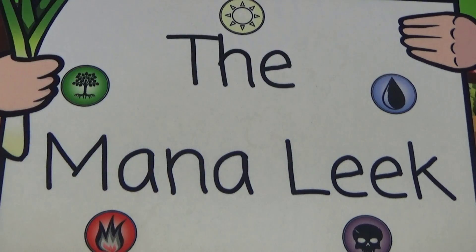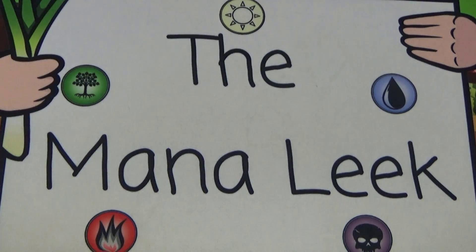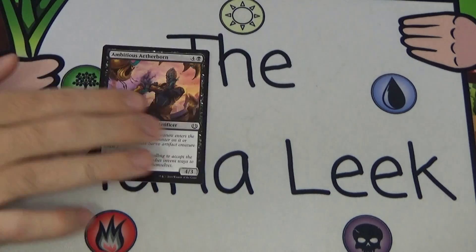Up next we have Kujar Seed Sculptor — one and a green for a creature, Elf Druid, a 1/2. When it enters the battlefield you can put a +1/+1 counter on target creature, so it's effectively a 2/3 for two, which is fine, or the counter goes on something more relevant like a flyer. Kujar Seed Sculptor is really good — I love to have multiples in green decks. I hate first picking it, but we all know what happens with Kaladesh.